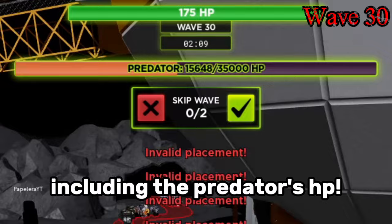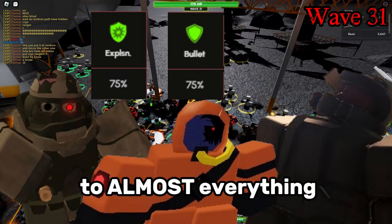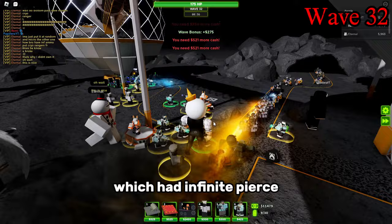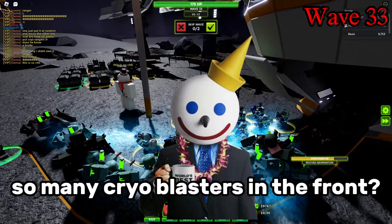The buildup of railgunners were absolutely decimating everything, including the predator's HP. Wave 31 brings out the zombies with resistance to almost everything that also give no cash, but it wasn't an issue since we had flamethrowers which have infinite pierce and deal damage to everything regardless. At this point, we also decided to start setting up the cryo blasters. You might be wondering why I'm spamming so many cryo blasters in the front — while I skim through these next few waves, let me explain.